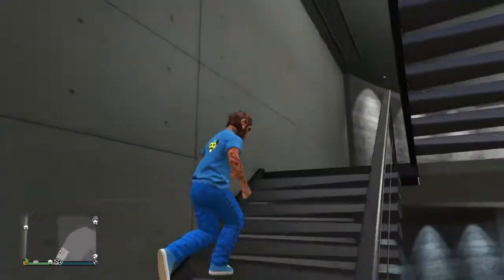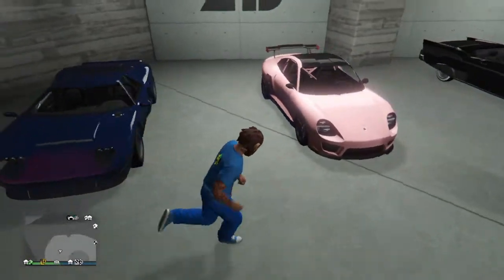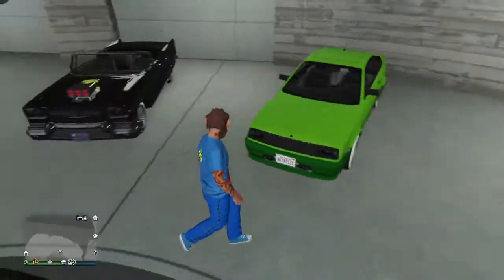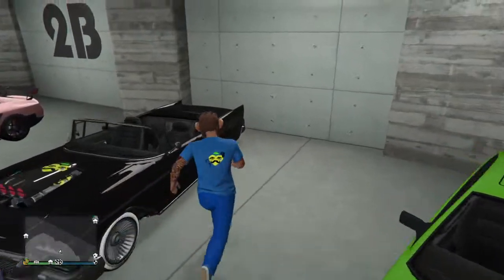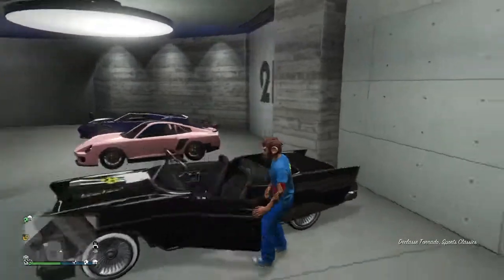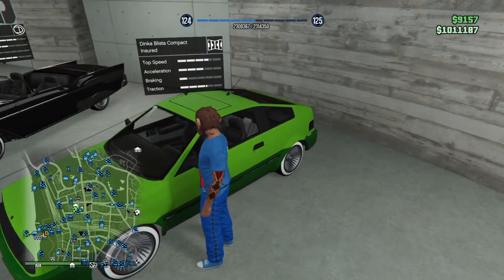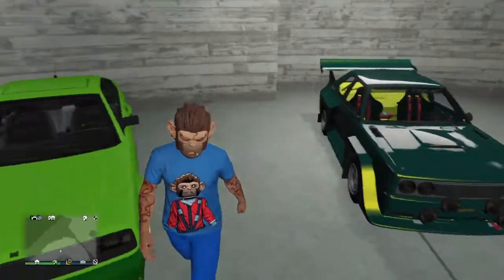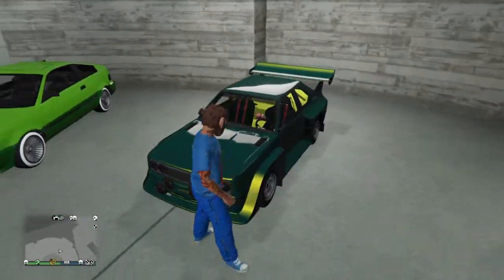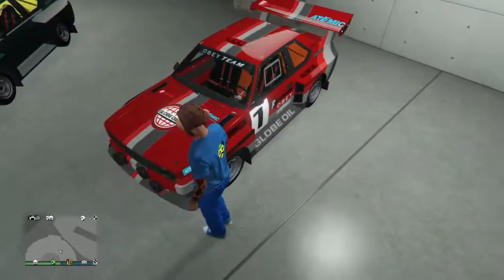We have the Faction Custom — the donk version of it. I don't remember all their names. Next we have the Bullet, the Comet SR, the Tornado — let me check, yeah this is the Tornado. And then the Blista Compact — it's a Dinka Blista Compact.